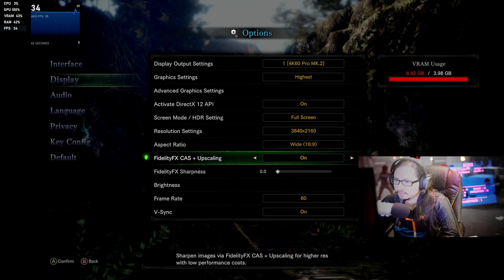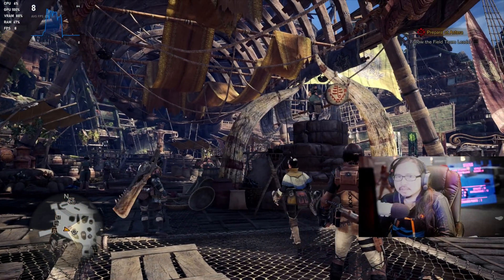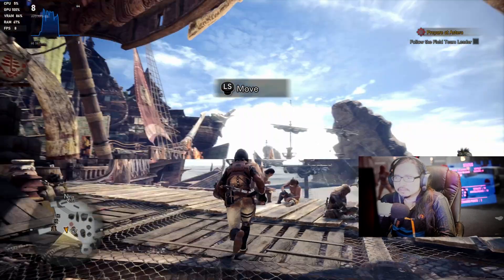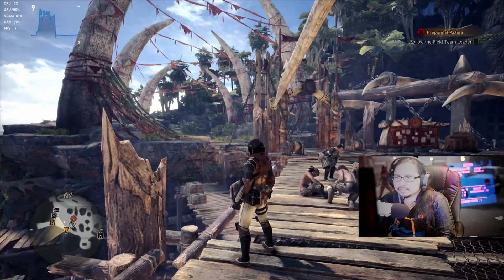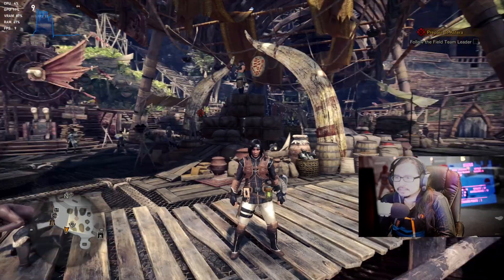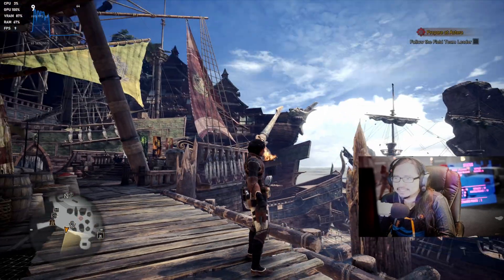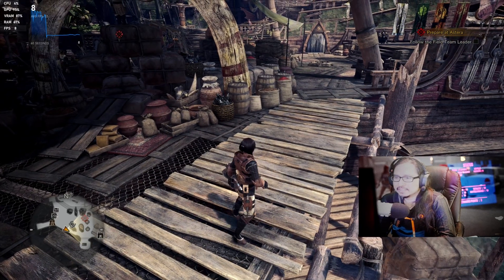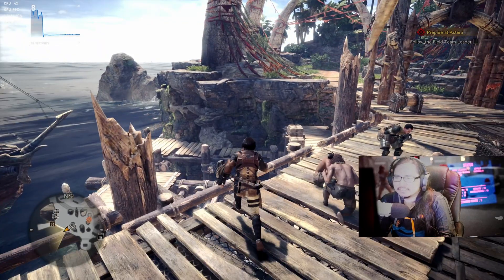FidelityFX helps to increase the performance. Alright, here we go — ultra setting, 4K. Looks nice. I can't believe the Steam Deck can power this, at least. I think it's 8 frames a second. Too bad I can't hit it at 60 frames.